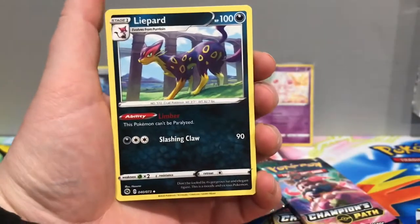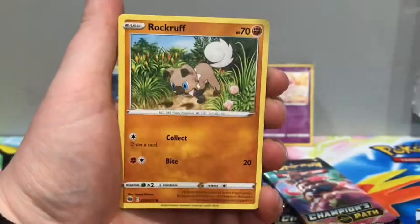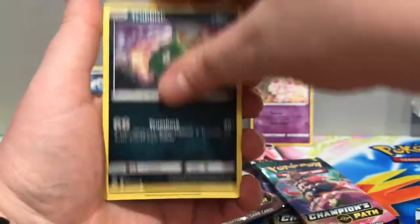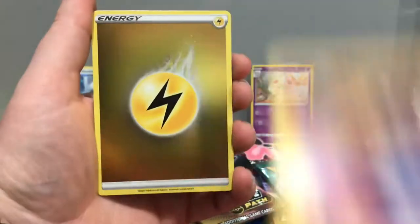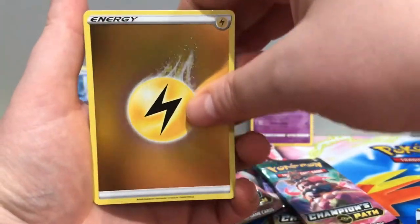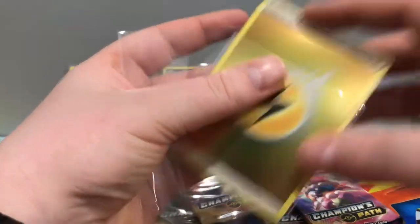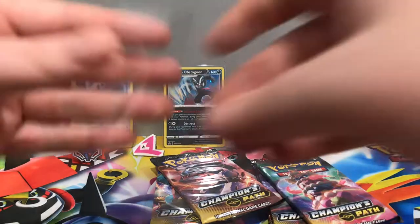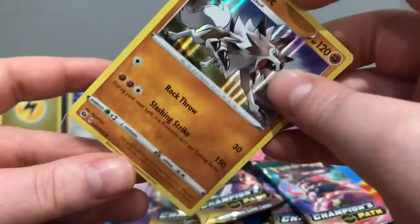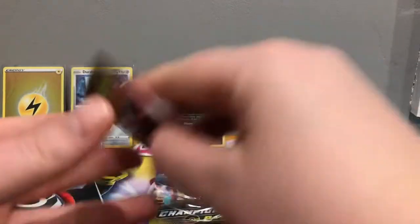This is the last chance for Duraludon to win. Pack three: Darkness Energy, Liepard, Kabu, Beedrill — the first three cards of this booster were exactly the same as the last one. Then Rockruff, Hatenna, Trubbish, Nickit, Machop. We have a Reverse Energy — I don't think I've got the Reverse Lightning yet, so that's cool. And the rare is another Holographic Lycanroc. Sorry Duraludon, you are not the winner here. The Hidden Fates set also had Reverse Holo energies, but this one is more reflective and I really do like it.